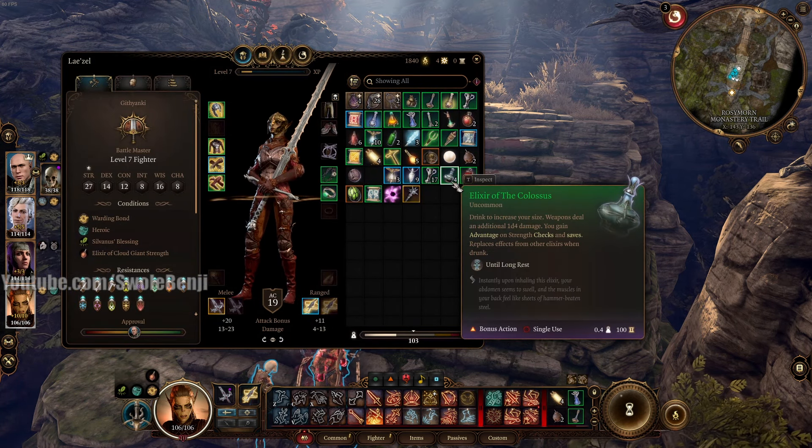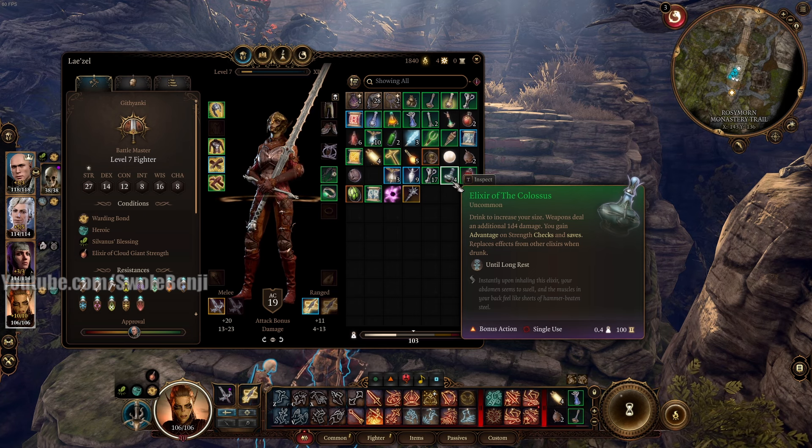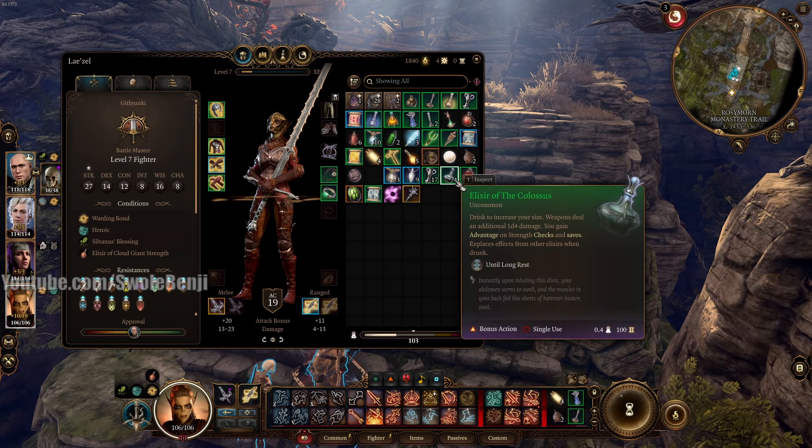What about the Colossus? You don't need advantage on Strength checks — she's already strong. It's just fun to have if you need to throw a really heavy character.